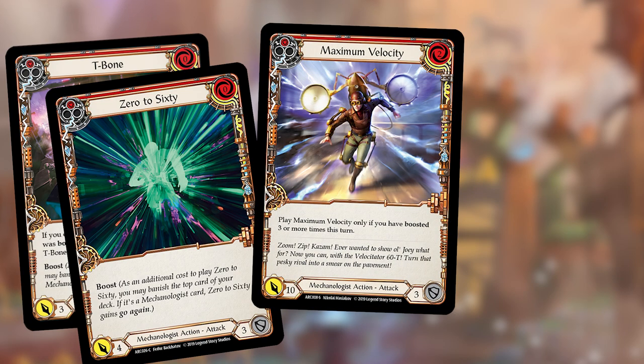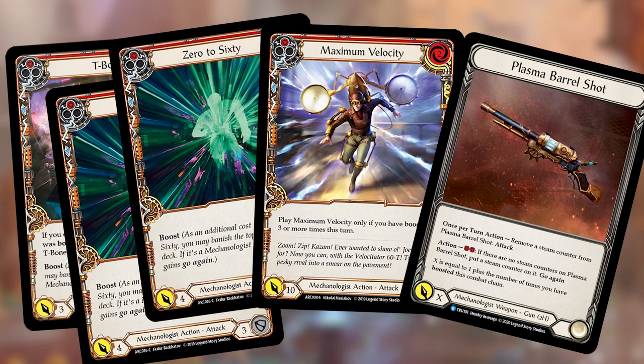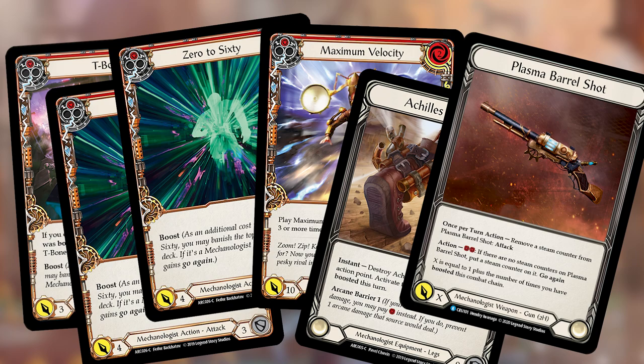This final hand requires setup from a previous turn: arsenal a zero-cost boost attack or Maximum Velocity, and put a counter on your Plasma Barrel Shot using two resources. Then off a blue pitch, play three zero-cost boost attacks — for example, two red Zero to 60s and a red T-Bone — totaling 11 damage. With three resources, play Maximum Velocity from hand or arsenal for 10 damage. That's 21 damage. Then, while the chain is still open, break Achilles Accelerator and use Plasma Barrel Shot — dealing four because there are three boosted attacks on the open chain. Total: 25 damage.